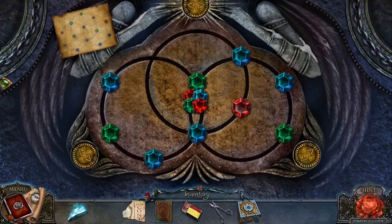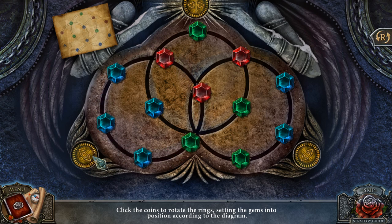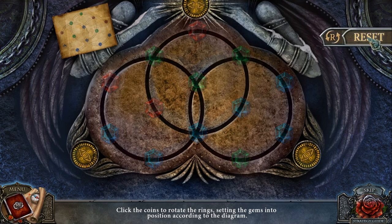The gems go over here, and in order to solve this puzzle, I believe we do this one — 1, 2, 3 — and then once for that, and once for that, and once for that. Then 1, 2, 3. I almost got it correct. I'll try it once more.